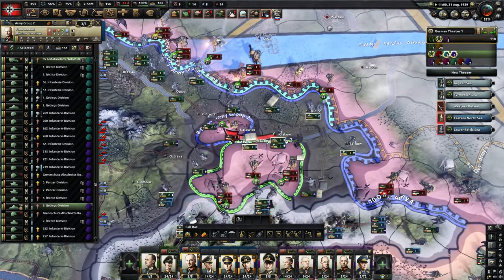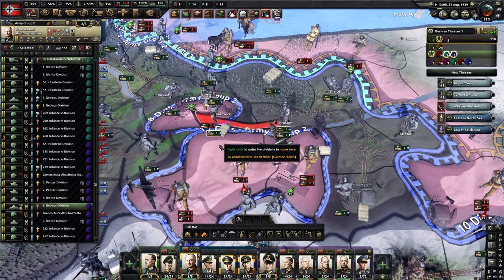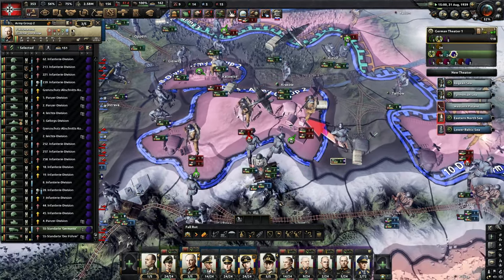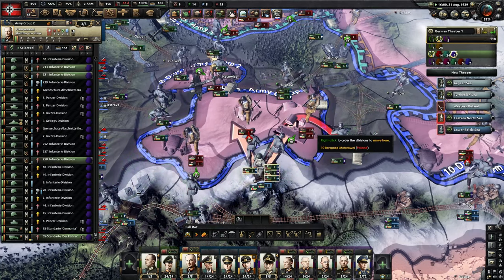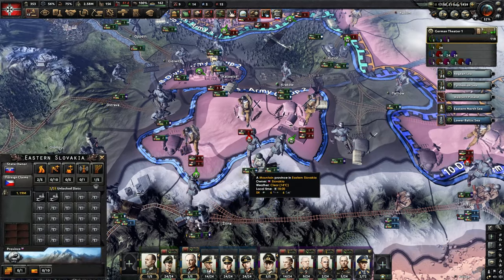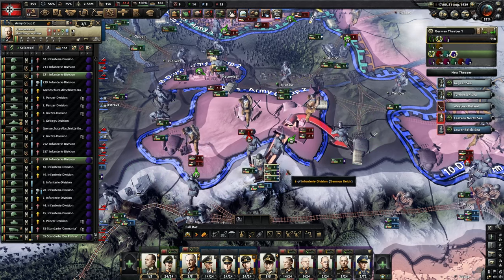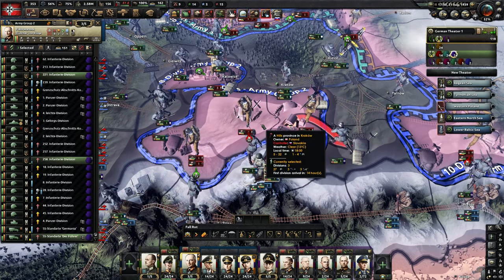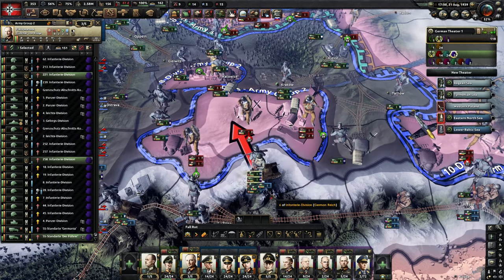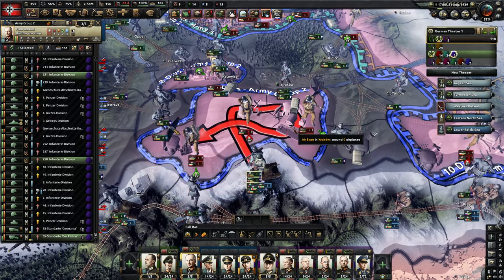We've actually divided the encirclement off here. Selecting individual units, right-clicking where to go, then holding shift to give future orders — using that method. If you want to clear orders: right-click without holding shift, that clears all orders except the right-click you just gave, and then rebuild using shift and right-clicking.